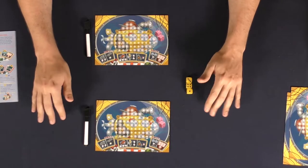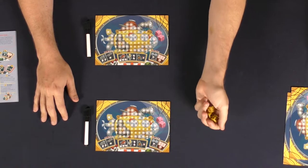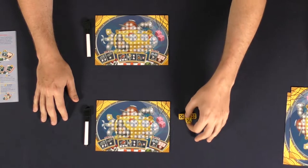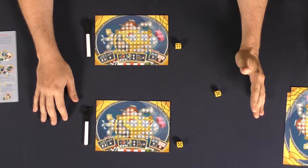Go ahead and choose a first starting player — maybe the last player who's been in a submarine. That player will roll the dice and then select one of the three dice they've rolled. In this case, this player will select this one here. The next player will then select a die as well. The remaining die will be set aside for the next round.